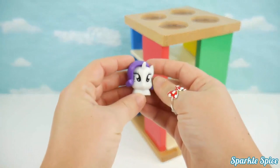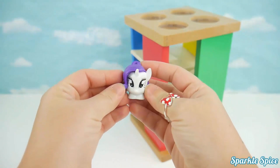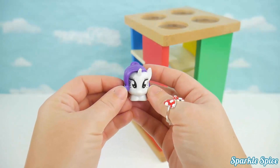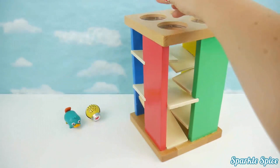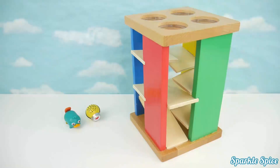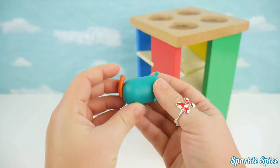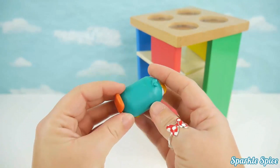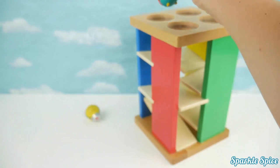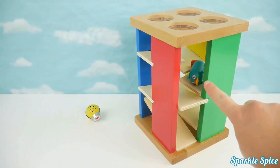Now let's try this My Little Pony Rarity Micro Light. That's it lighting up. What do you think, will this roll through our maze? Here we go. It got stuck too. Not rolling. Now we've got a Tsum Tsum character. This is Perry, and he's green with a brown tail and a yellow beak. Let's see if you can roll through our maze. Here you go. I see Perry here. He didn't make it too far.